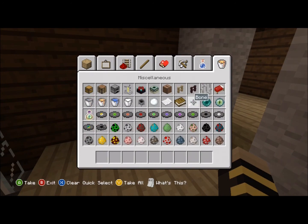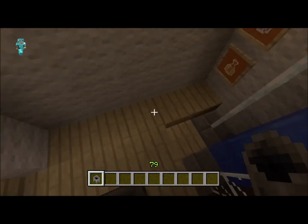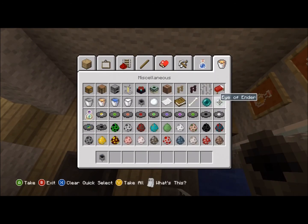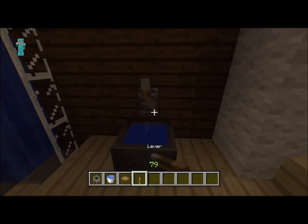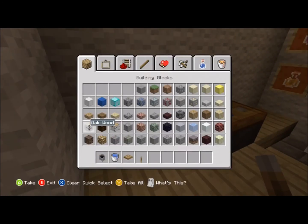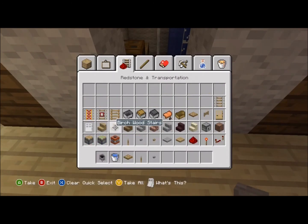That's the shower part done. Now we need a sink and a toilet — I'm gonna grab a cauldron like that. We need a water bucket, a trapdoor, and a lever. You put the trapdoor on this one and then this one — so that's the sink where you wash your hands, and that's the toilet. We can put a button right here as well for the flush lever.